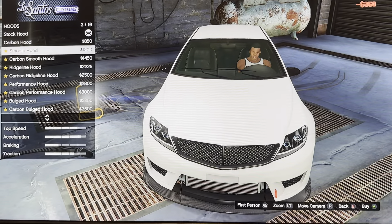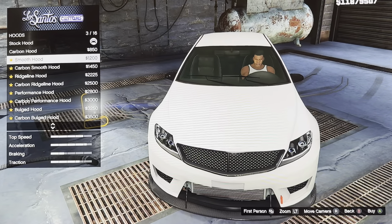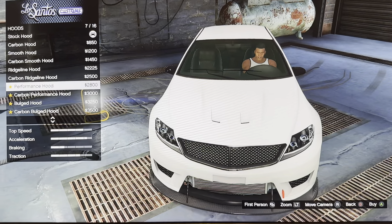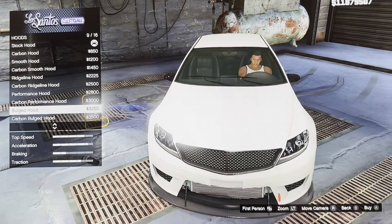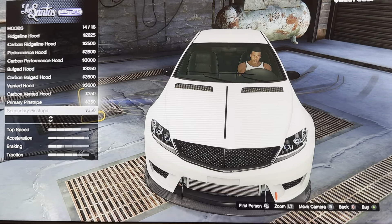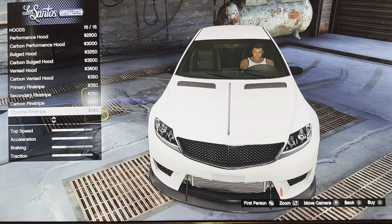We got hood: stock hood, carbon hood, smooth hood, carbon smooth hood, waistline hood, carbon waistline hood, performance hood, carbon performance hood, buds hood, carbon buds hood, vented hood, carbon vented hood, primary pinstripe, secondary pinstripe, carbon pinstripe, chrome pinstripe.